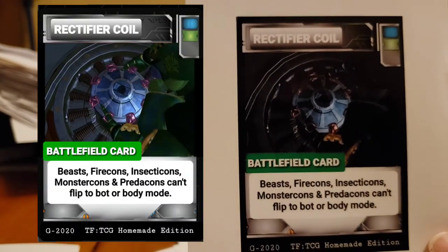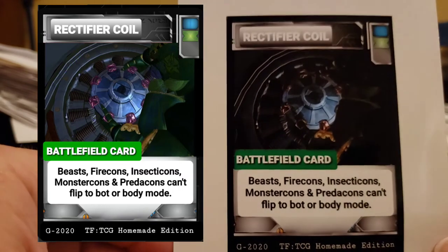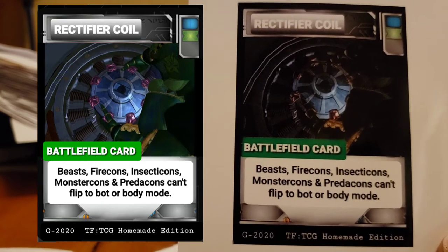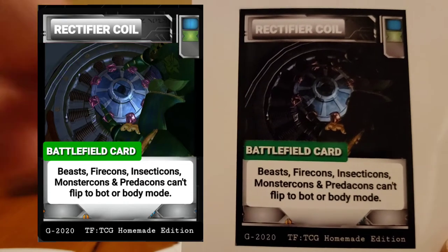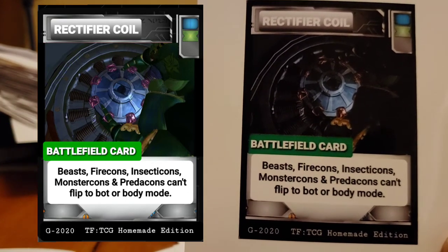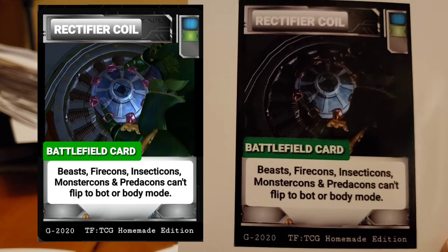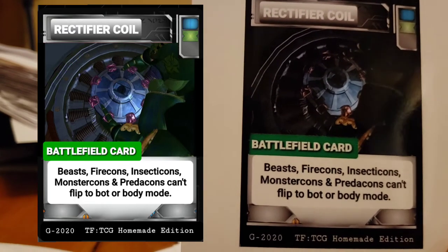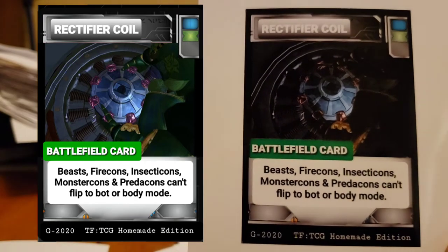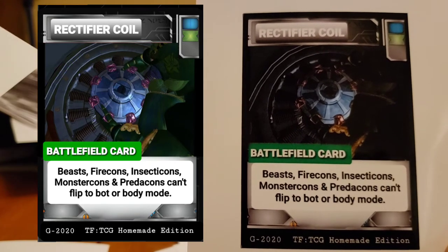Here's the rectifier coil that the Predacons in Beast Wars — that's supposed to be Waspinator taking off the rectifier coil on top of the Axalon. I think I called it the Avalon many videos ago. The rectifier coil helps to suppress the Energon from them shorting out inside their own ship on prehistoric Earth. So beasts, Firecons, Insecticons, Monstercons, and Predacons cannot flip to bot or body mode.